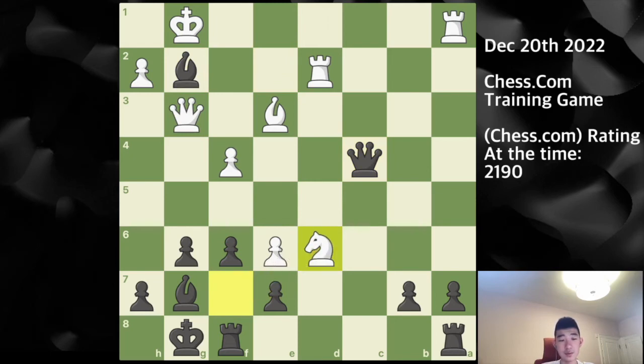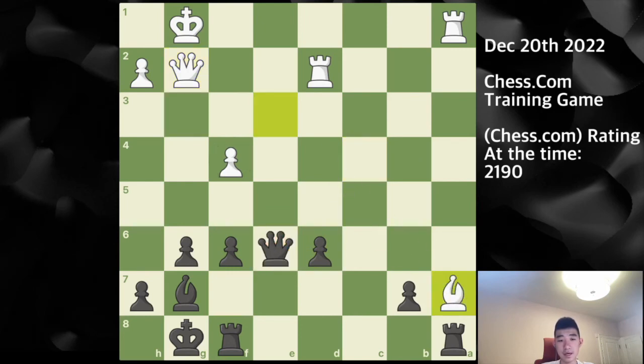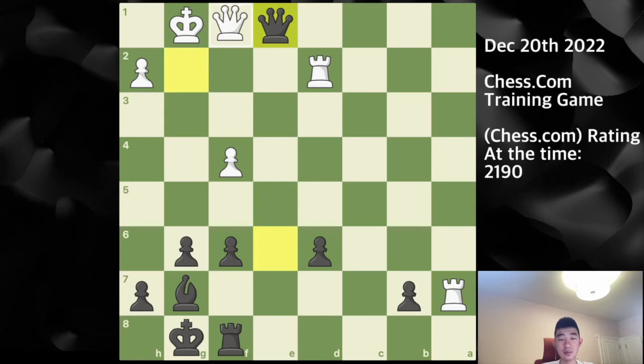So here after queen to c4, my opponent plays knight captures on d6 first, getting a pawn for their troubles. Here I simply capture on e6, which I did. And after bishop captures on a7, I play rook takes, finding this other nice tactic. Because after rook takes, which my opponent did, here I have queen e1 check. And the only move that white has is queen f1, which undefends this rook on d2. So now I'm simply up a bishop as well as a couple of pawns.